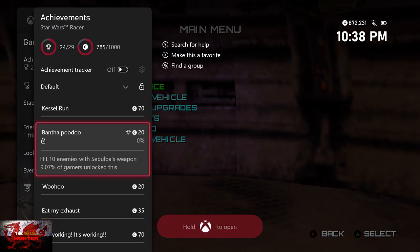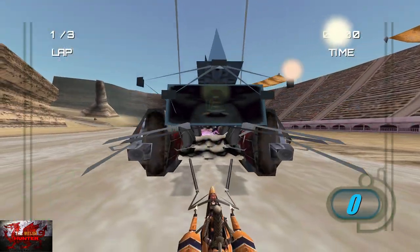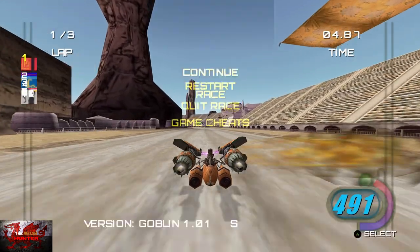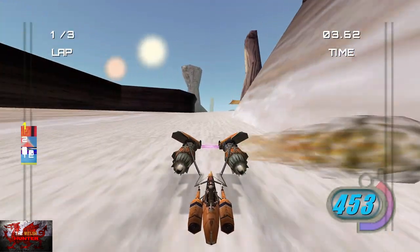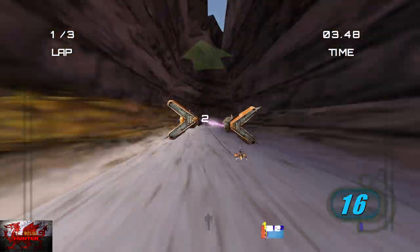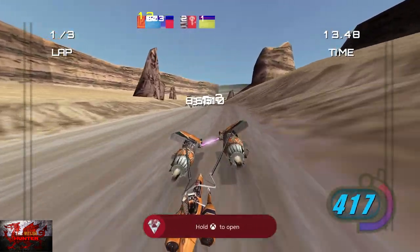We've only got a couple left now: hit ten enemies with Sebulba's weapon, perform a boost, reach 1000 miles per hour, taunt during a boost, and repair your engines from Warning. With Sebulba's weapon, just press the Y button — you can see there's like a flame coming out of the side of Sebulba's pod racer. Restart the race, get in the lead, press the Y button — that'll hit maybe two or three enemies. Just keep doing this until the achievement unlocks. It took me about four or five times personally. There it is — Bantha Pudu!